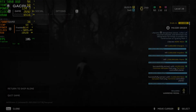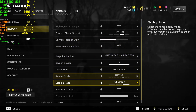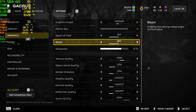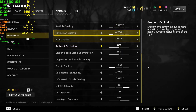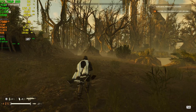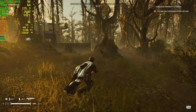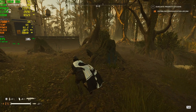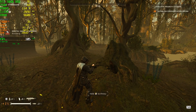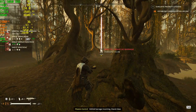Next up is the infamous Helldivers 2, a game that sparked huge controversy but still stands as an absolute masterpiece. Breathtaking scenery, incredible performance, non-stop explosions and pure chaos shared with your squad — it's everything you would ever want in a shooter. Sure, Sony eventually backed down, but by then the damage was already done. Still, none of that takes away from the fact that the game runs buttery smooth, looks fantastic even on lower settings, and delivers an unforgettable experience without needing sky-high FPS.